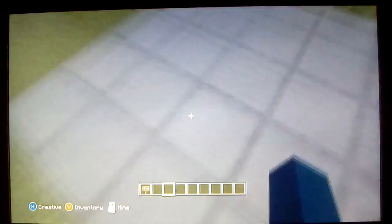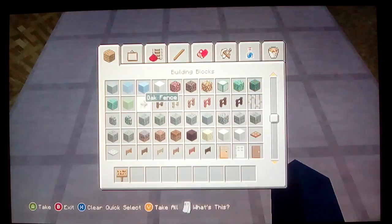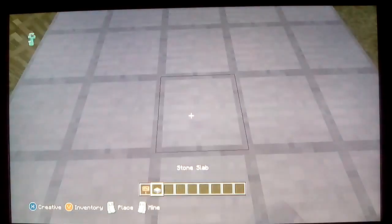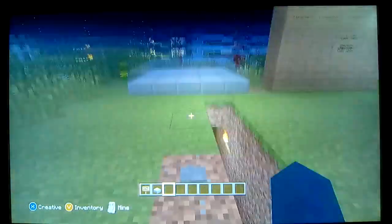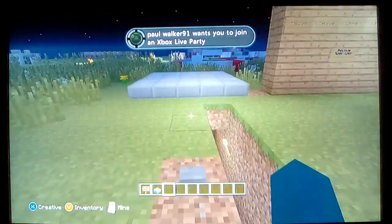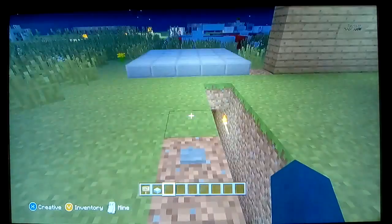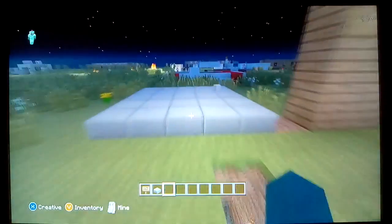You'll need your redstone current going up to the dropper, which is under this block right here, and you'll get a random item. To show you that this actually works, I'm gonna press the button — nothing happens, press again, nothing happens, press it again, nothing happens, and if I keep doing this eventually I get an item.